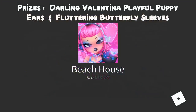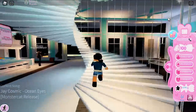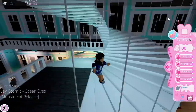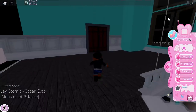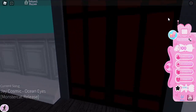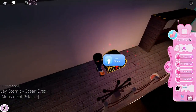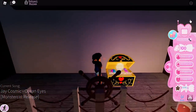First up we have the Beach House, which has the Darling Valentina Playful Puppy Ears and the Fluttering Butterfly Sleeves. To start, go all the way up the stairs to the top floor — not the middle one — then go into the pirate room. The first chest is just at the top of the stairs and gives you the Darling Valentina Playful Puppy Ears.